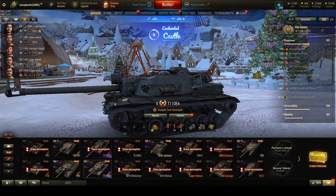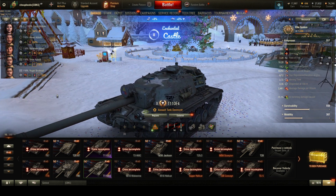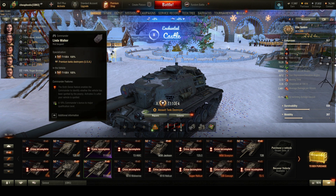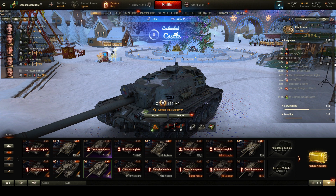So the E4 is the ideal vehicle in my garage to put the crew books on, because I'll get the most benefit. The numbers are low, which means at lower tiers you get a higher percentage increase, and the female zero-skill BIA crew member will benefit more compared to applying books to a regular crew member.